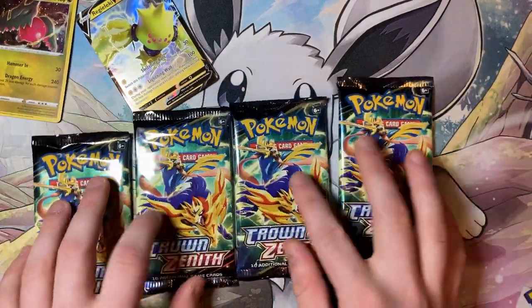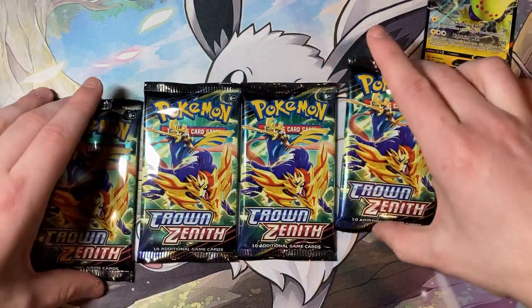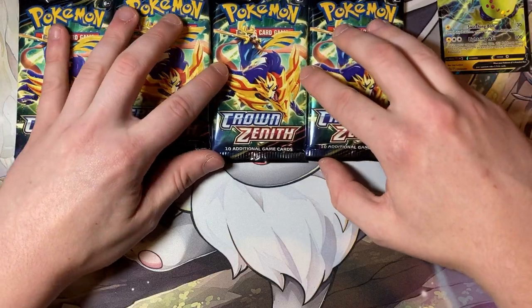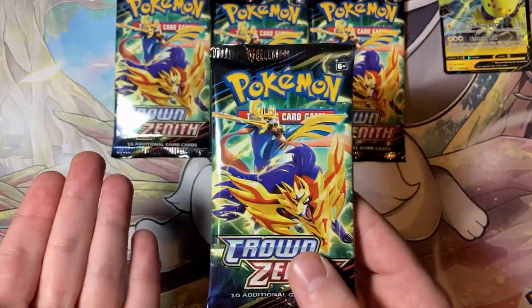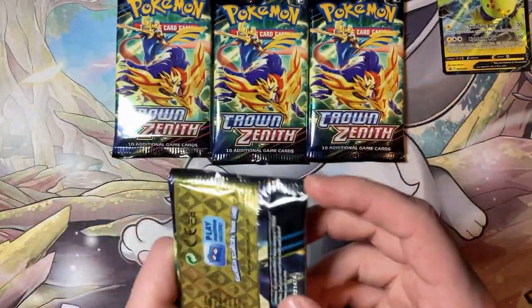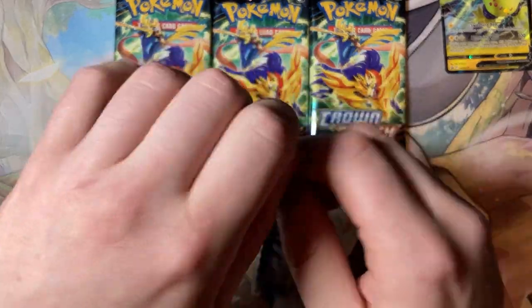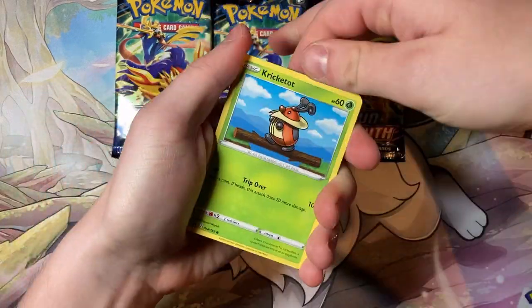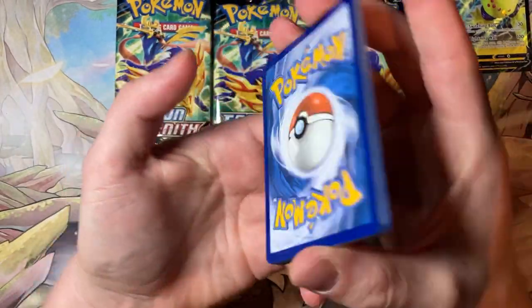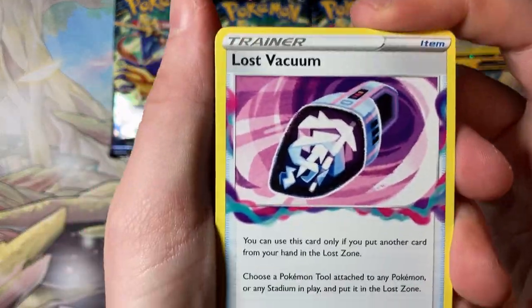Then we have these four little packs of gold which I really like, so we're gonna open them and see what we get from Crown Zenith. I think everyone else gets good luck but I don't - other than the Deoxys one time, that was brilliant. Can we get something better than a holo? That's my only request because there's no holo guaranteed in these packs. It's three to the front - flip the code card, one, two, three to the front.